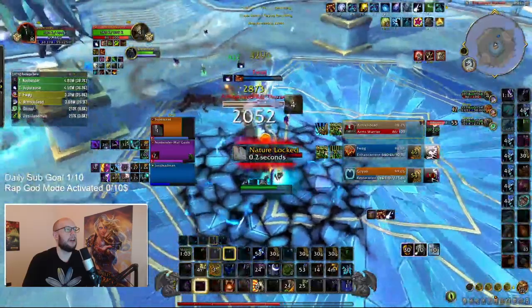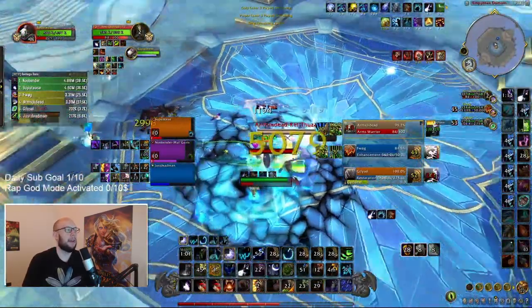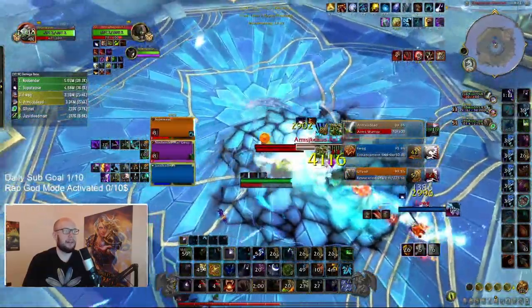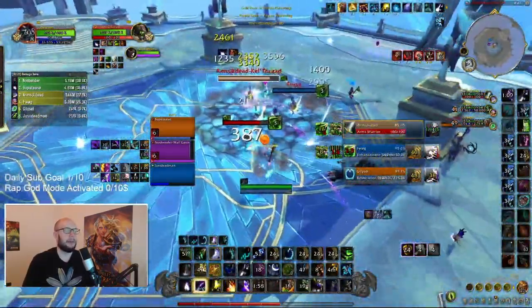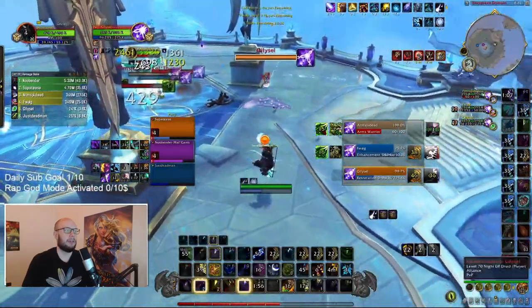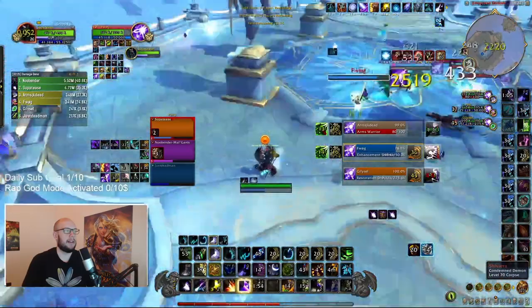Now we can kill the War Banner and start getting to a better position. We're going to use our Bash on the warrior — it's on DR, and bashing on DR is honestly a mistake. We're going to use Typhoon to push the enemies away and then Mass Entangle them to prevent them from reconnecting to us, and look for Cyclones again to get interrupts for our healer. We get the Cyclone and take less damage. We get bounced out of our Earthen Wall Totem, so we're going into bear form right away — whenever you see these stun locks, going into bear form when you're not able to kite is generally a good idea.